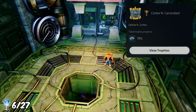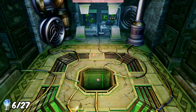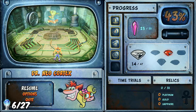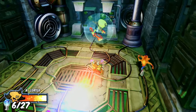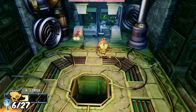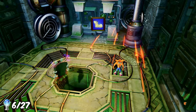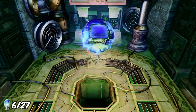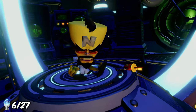After defeating Neo Cortex, I foolishly jumped down into the hole where I'd just defeated him rather than picking up the superpower waiting for me - so I had to redo the entire boss fight, even though I already had the trophy. Eventually I picked up the running boots, letting me sprint. Those speed shoes would come in very handy for the time trials. Stage one was officially complete.